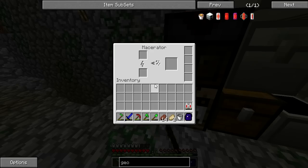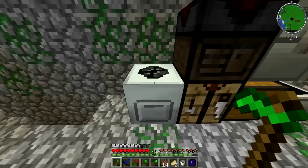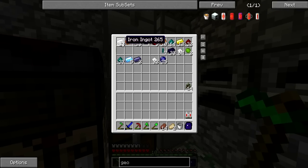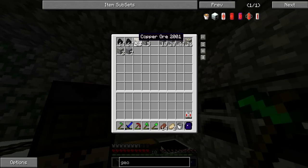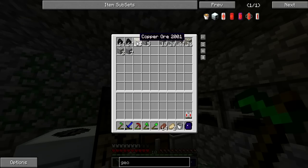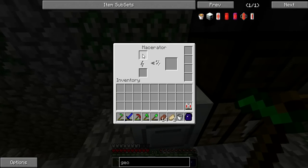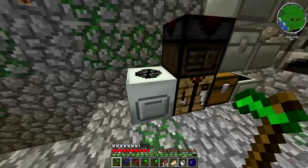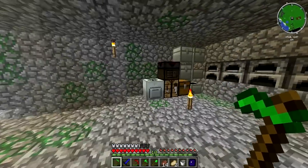Right here we have the macerator. You put stuff in the top and it doubles it. So if you put 12 copper ore in it, it will turn that into 24. It turns it into dust, then you have to cook the dust and it doubles it. We have to power it first — that's what we're working on right now.